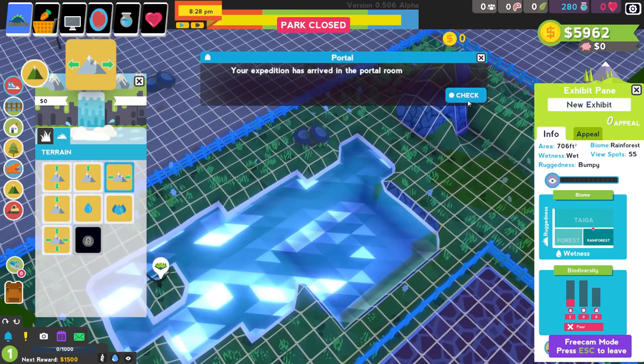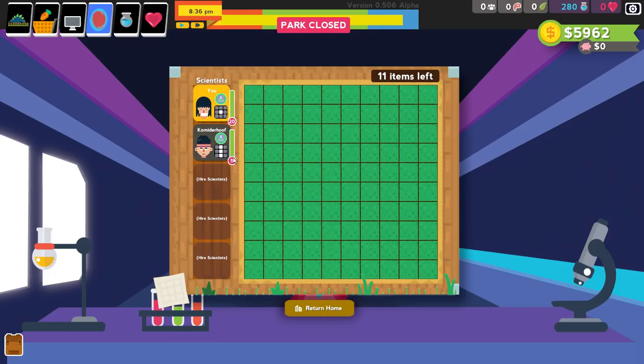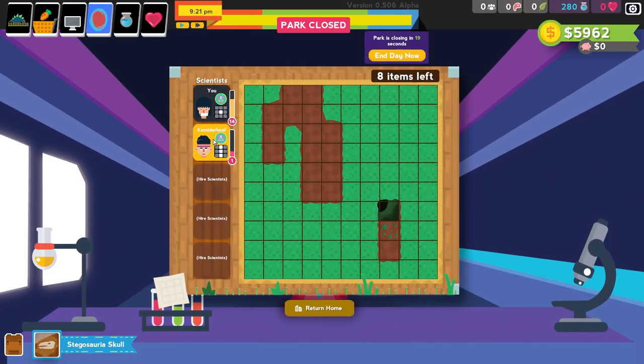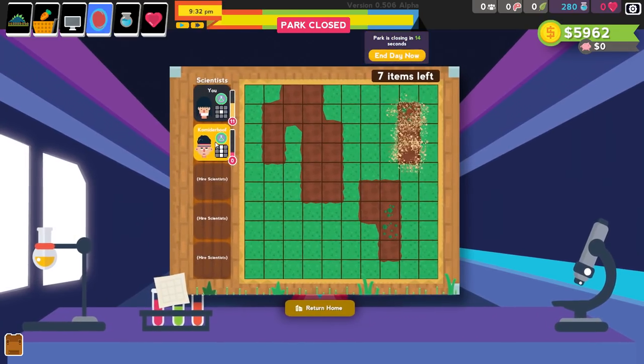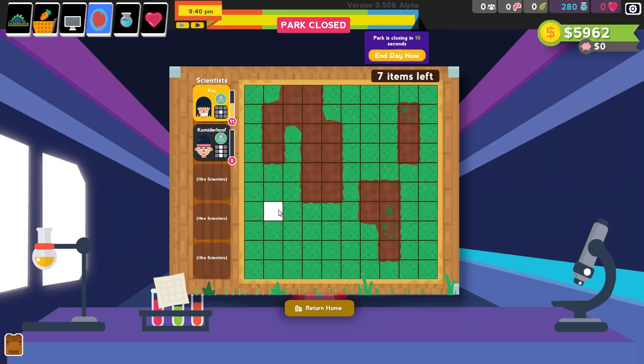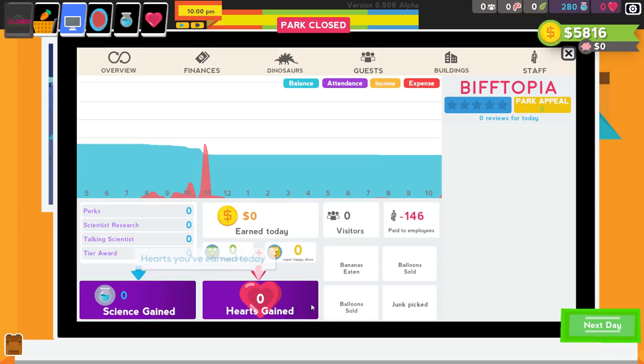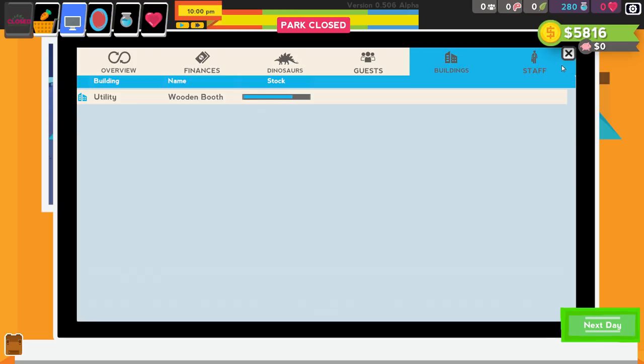Expedition's here! With a level two scientist you get three areas to dig out. I can see there's a skull — that's good — and other items. As we upgrade and get better scientists we'll get even more. We've gained a heart at the end of the day for every dinosaur that is happy or super happy. We don't actually have any dinosaurs yet, no donations since we're not open, but there's lots of information here as the game progresses. Let's skip to the next day.